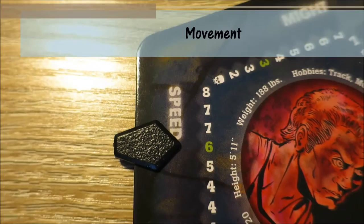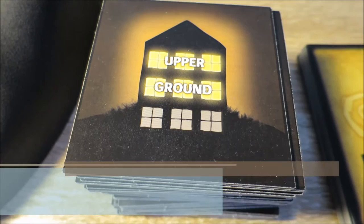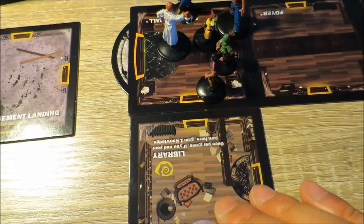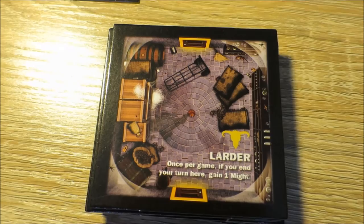Players can move around the mansion equal to their character's speed value. When moving past a monster, it always takes one more movement to escape. When discovering a new room, players look through the room tile deck until they locate a room matching the floor they're on, then place it connecting to an open doorway. Players must stop and complete their turn in a new room if an omen, item, or event symbol is revealed. Some rooms have special abilities — for example, the larder room allows a player to gain one might once per game.